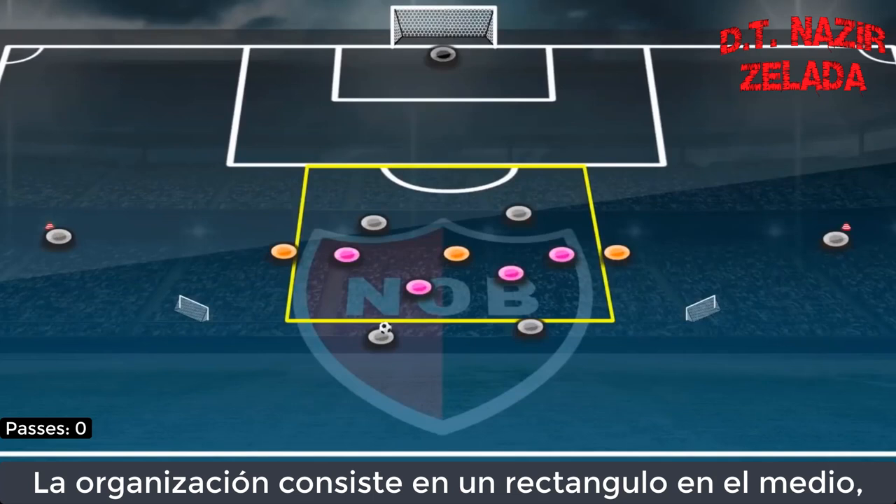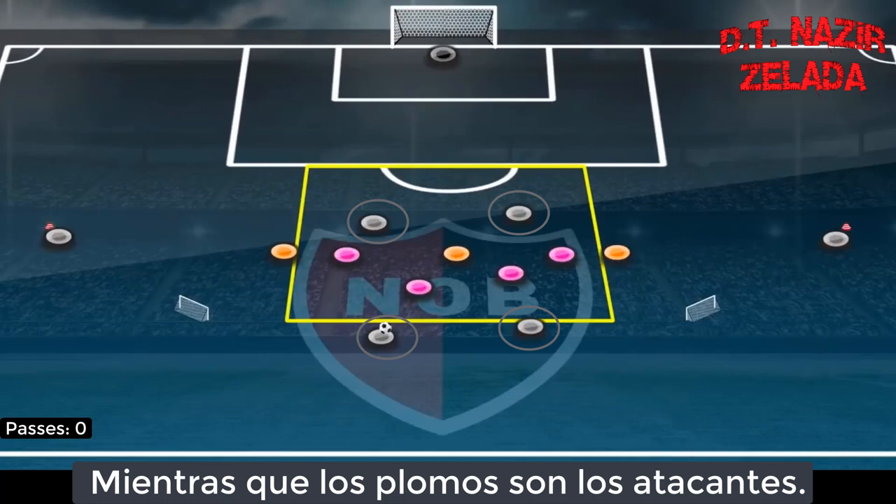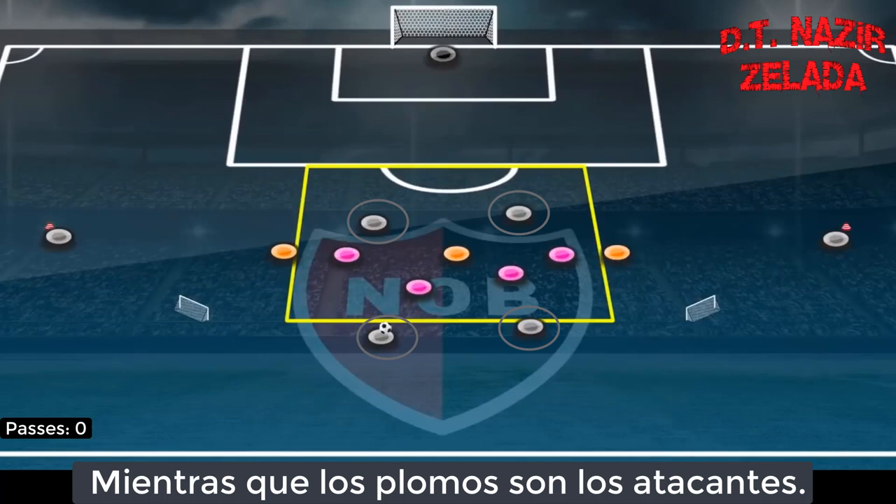For the setup, you need a rectangle in the middle and two small goals. These can be made by cones. The pink ones are the defensive line, meanwhile the gray ones are attackers, and the orange ones are the support players.